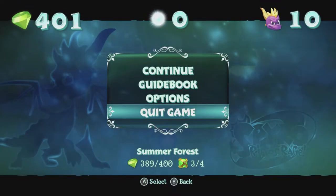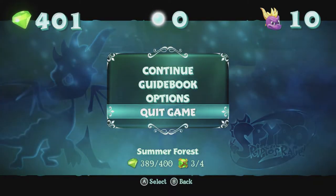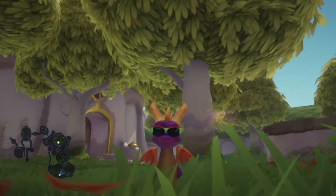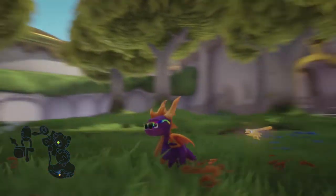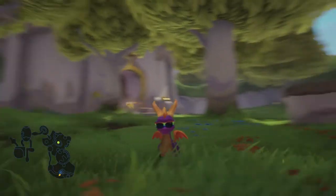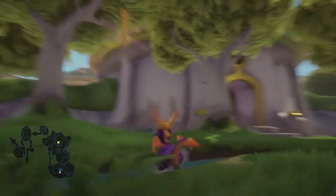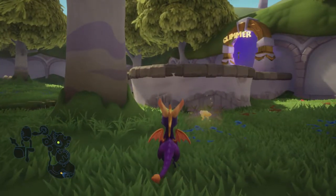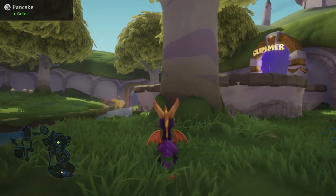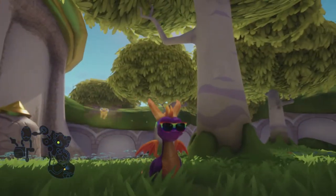So apparently I have to pause the game, then press R R R R, left left left left, down, up, Y — and it worked! Yes, Spyro is now wearing pride sunglasses. That is officially what this cheat code is for — it makes Spyro wear queer rights sunglasses. Oh my goodness. It's only on the Switch version: R R R R, left left left left, down, up, Y.